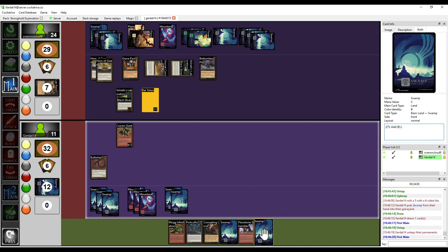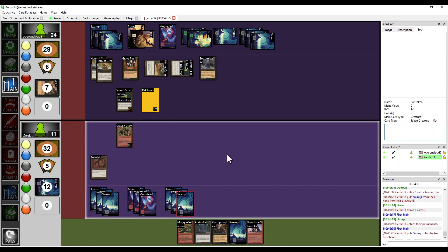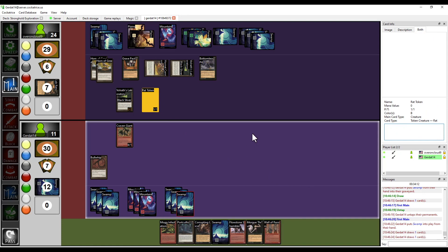Untap. I'm going to put down a swamp. I'm going to draw two cards. I'm going to swing at you with my Craven Giant.